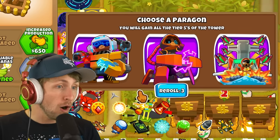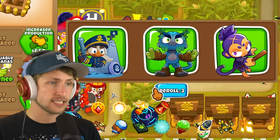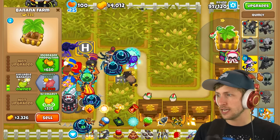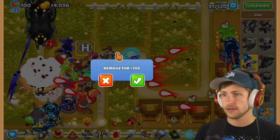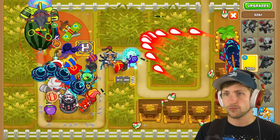I don't even - oh, Ray of Doom! I want Ray of Doom and a Paragon. There's no way I can afford a Paragon, but I guess I'll just do this and another hero - probably Azalea, just because I want help going up against the later bosses. Look at this - we're going up against DDTs and stuff, which is pretty scary.